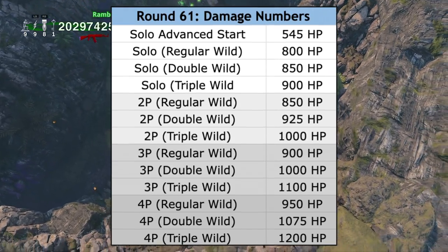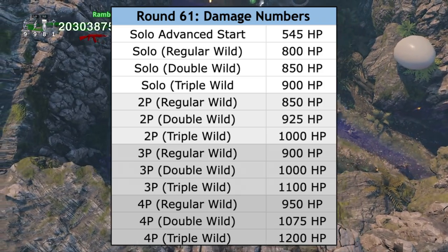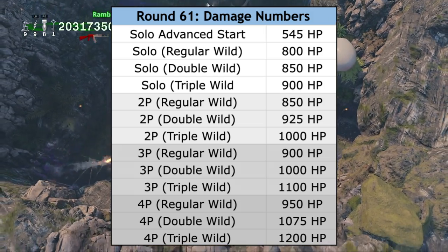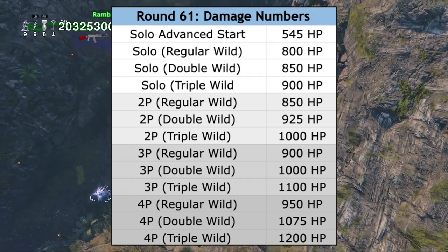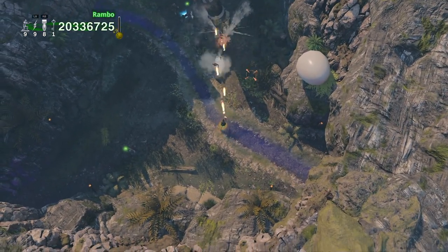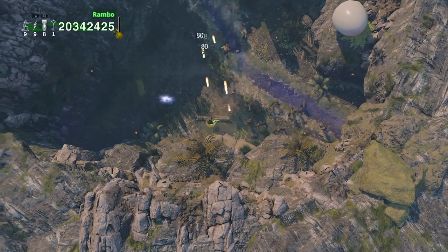Here's a quick chart showing how the damage numbers for standard zombies will differentiate on round 61 specifically, depending on how many wild areas you enter and what your player count is. Regular wild means entering the room of fate on round 4, the double wild is entering the round 20 wild, and the triple wild is entering both the round 20 and 36 wild. Since there are no more wild areas after this point on round 61, the damage numbers will increase by an expected 10 HP for each additional round, regardless of player count.